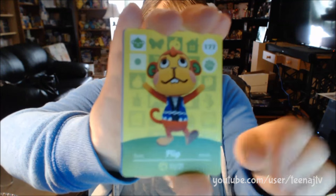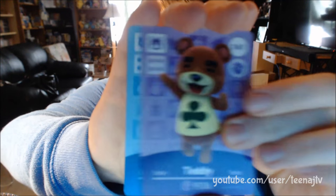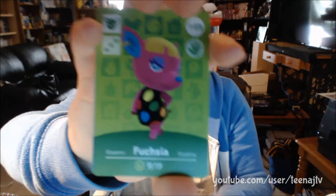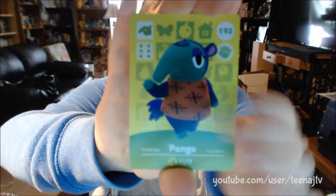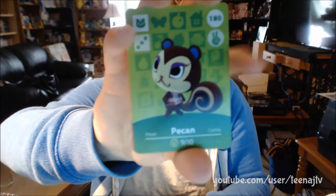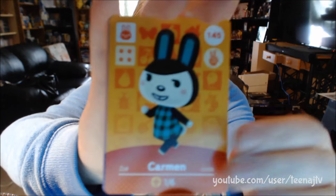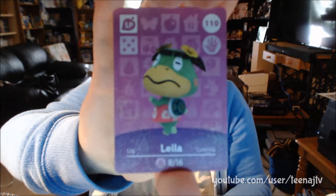We got Anka again. Flip. Teddy. Blair. Oh, so cute — I love how cute these characters look so much. Fuchsia. And we got Copper. Pongo — I felt like saying Pongo Perdita from 101 Dalmatians. Pecan. Ed. Carmen. Savannah. And Leila is our special.